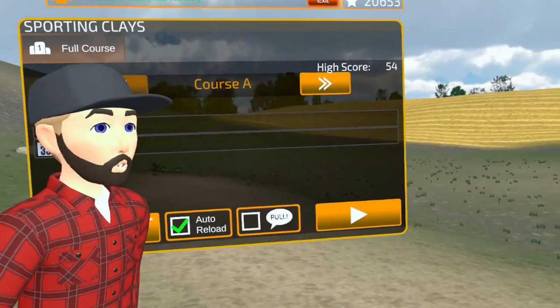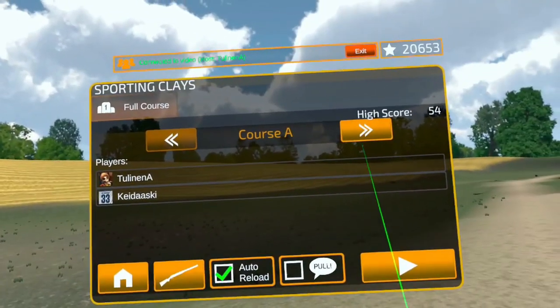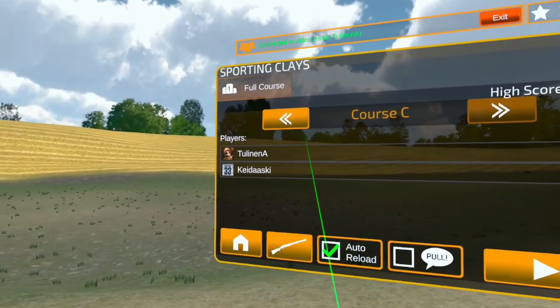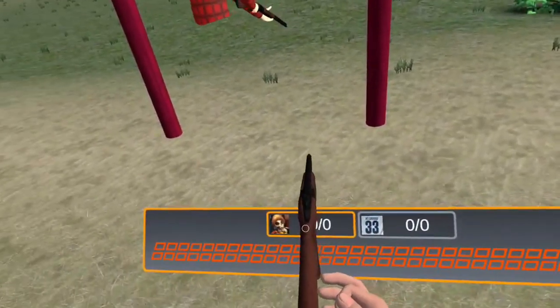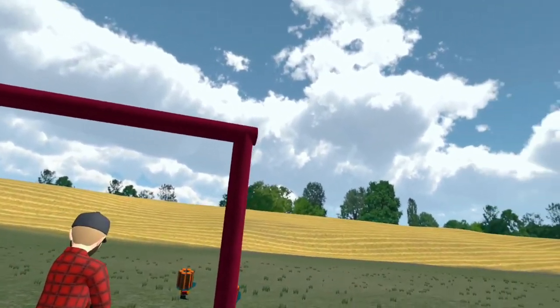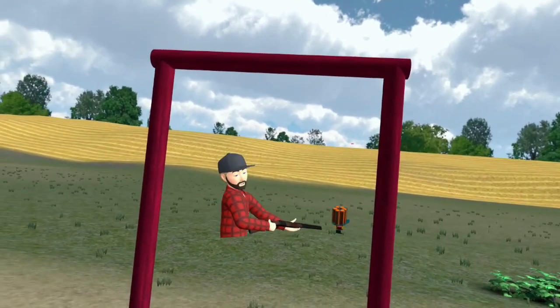If there's one way to make shooting even more fun and enjoyable, it's by shooting with a friend. At the time of recording, Clayhunt VR offers multiplayer modes for pheasants, pigeons and sporting layouts, with plans to implement multiplayer for Skeet and Trap in the coming weeks. Earlier today, I was lucky enough to hop online and shoot with the game's developer, Alexei. Not only was this great fun, it also gave me a chance to ask him a few questions about where the game's heading.